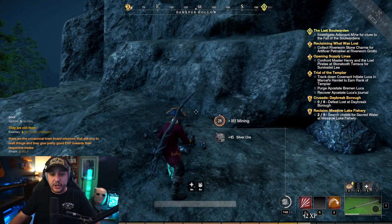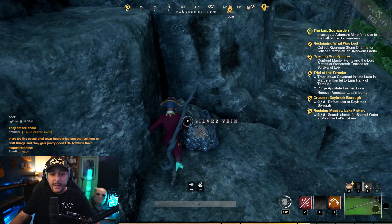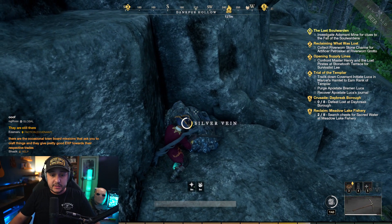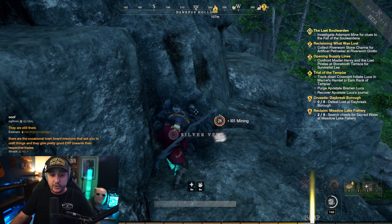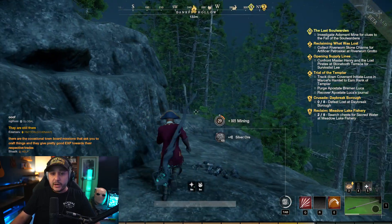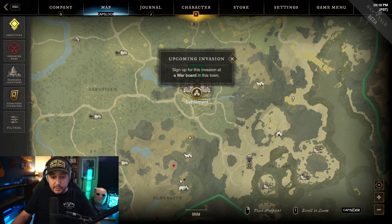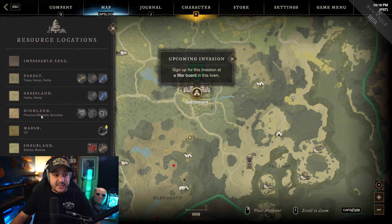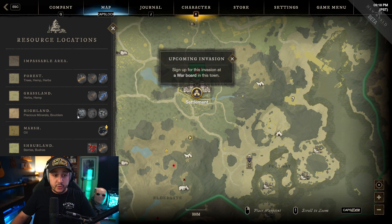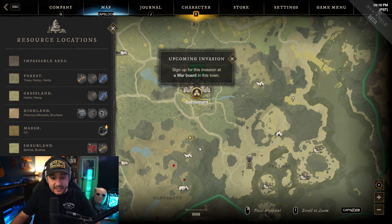If you haven't watched my video on how to craft a bigger bag to hold more inventory space, I'd recommend it — it's especially good for mining because ore is very heavy. I'll link it up on screen for you guys so you can watch that. That way when you go on your mining excursion you'll be able to carry more. Also, another way you can check ore locations is through in-game resource locations — it shows a little map for the highland area with silver, iron, and stone, though the external map is a bit better.